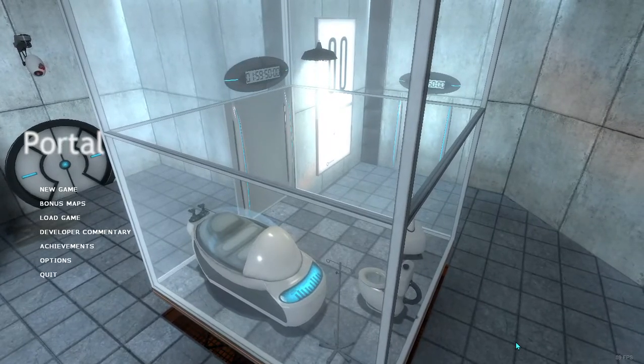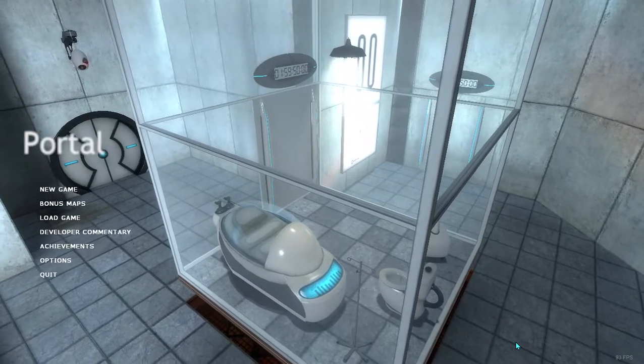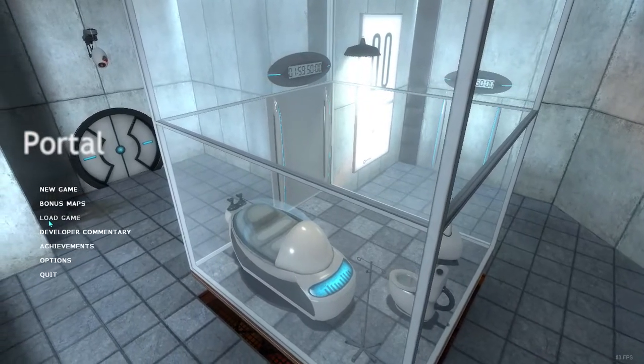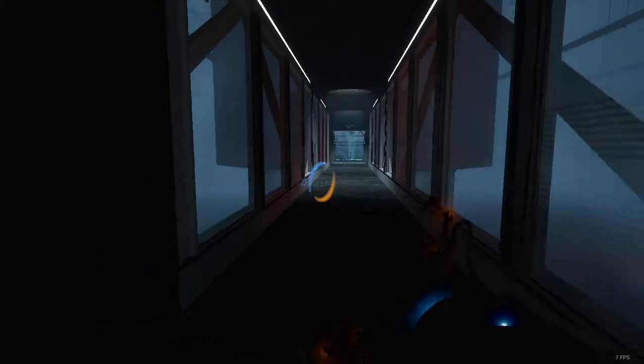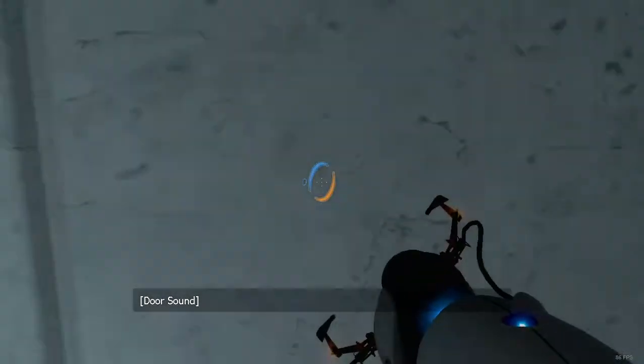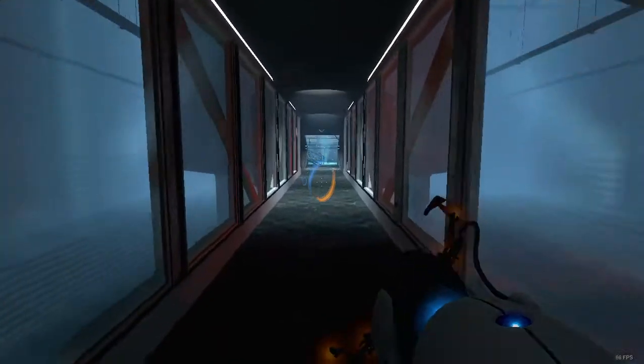Hello everybody, this is Plague563, and today we are going to do a different type of video. We are going to mess around with the developer console and Portal. Because if you don't know, Portal is made with GMod. GMod has a bunch of stuff if you enable the developer console and type in some commands. We are going to be doing it in GLaDOS's Chamber because it is a really big room with a bunch of interactive objects.